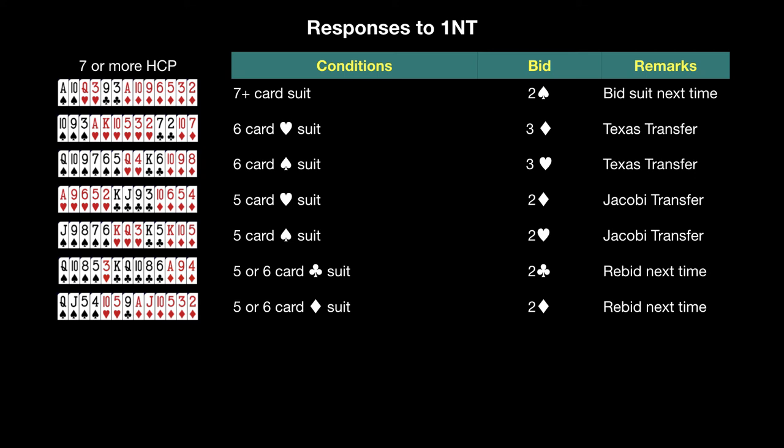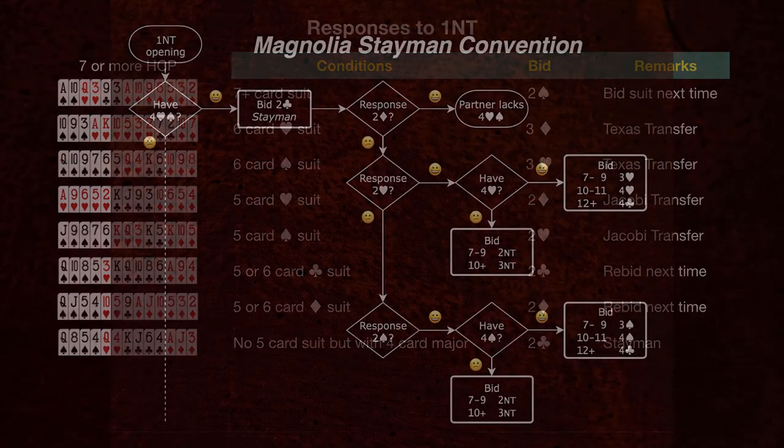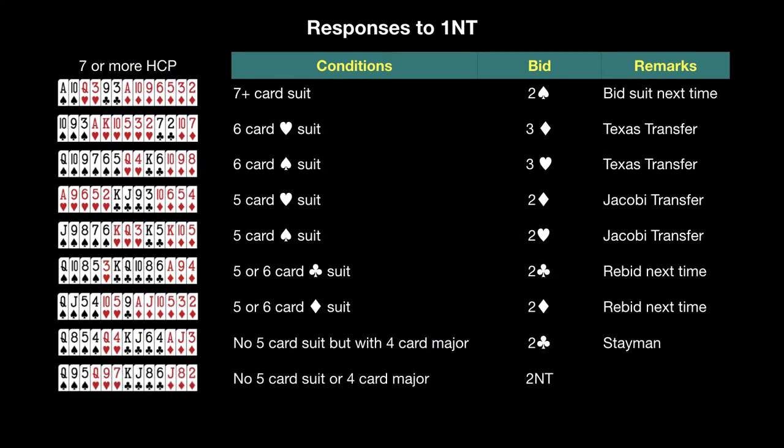If you do not have a 5- or 6-card minor suit, then look for a 4-card major suit. If you have either 4 hearts or 4 spades, then bid 2 clubs to initiate the Stayman Convention. Partner will bid either their 4-card major or will bid 2 diamonds to deny having a 4-card major. If partner has both 4 hearts and 4 spades, then the hearts will be bid first. If you have 4 of the suit other than partner's suit, then bid 2 no-trump. Otherwise, confirm having support for partner's bid or begin investigating the possibility of a slam contract. Finally, if you have none of the above, then bid 2 no-trump. Partner will either bid 3 no-trump or continue to bid higher. However, as the partnership does not have a 5-card or longer suit, a no-trump contract can prove to be very challenging to play even if the partnership has the 30 or more points recommended for a slam contract.